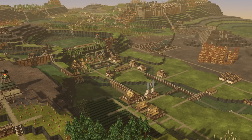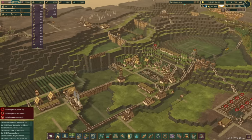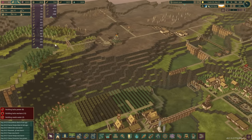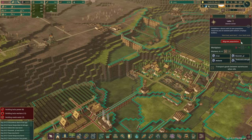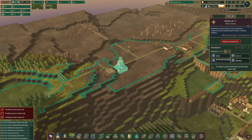Hello there and welcome back to another episode in our modded series. In today's one, before the beavers get too far ahead of themselves, let us send them to the other district that we have. I've managed to take down a few trees, but let's just send them over before we look through everything. I think we have enough jobs for at least 16 beavers — that should be the case, and maybe even two more.